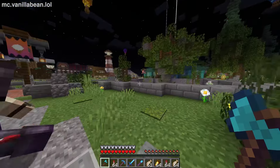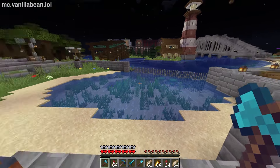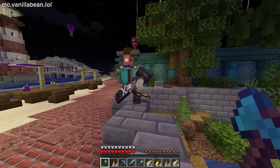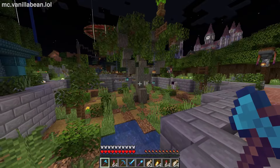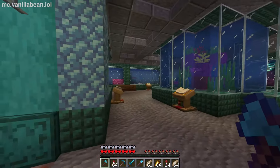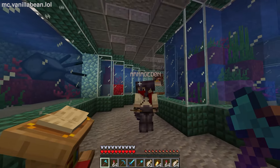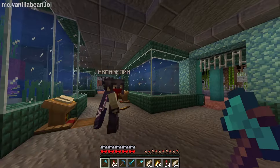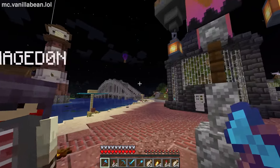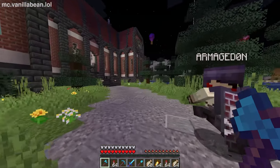The zoo is freshly built. We have a pen with some turtles observing their prison walls, and a little llama and donkey pit — pretty much any horse-like creature goes in there. We want to get some camels at some point. There's a nice seating area right in front of the beach, and our little aquarium with various sea life. Some of this was really hard to get in here — like the squids — we had one of our players do it. Survival vanilla makes certain mobs absolute nightmares to bring in.